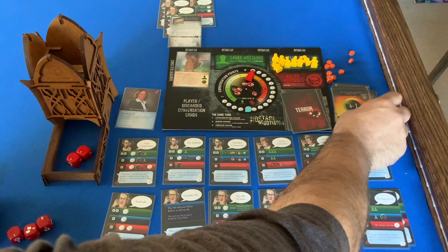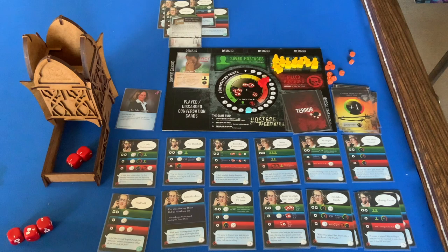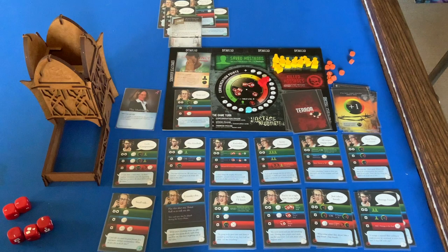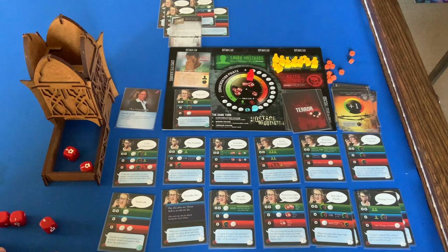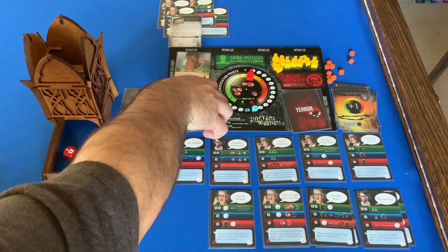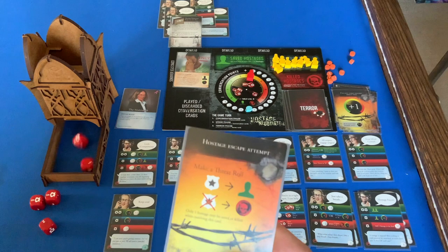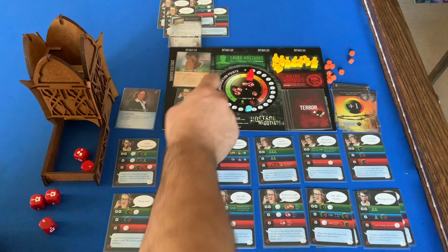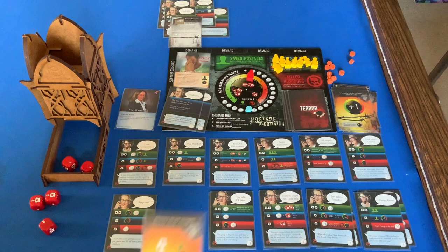Threat goes up again with a secondary effect, so I have to lose a card — I hate throwing out a Keep Cool but I'll sacrifice another re-roll. Back to conversation — the only thing I can play is Keep Cool. Two successes lower the threat and get a conversation point. My only other card is a re-roll so I have to end it. Make a threat roll — I'll do a re-roll, then the other re-roll. Never mind — kill hostage, threat up to five.